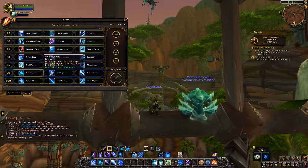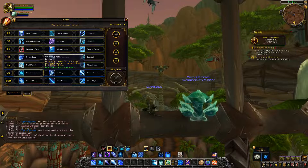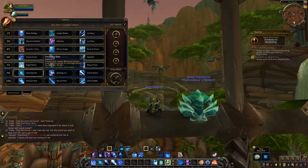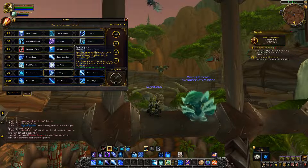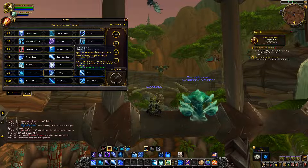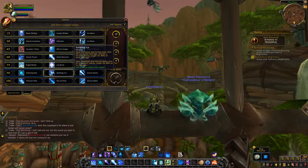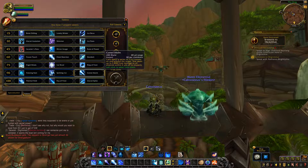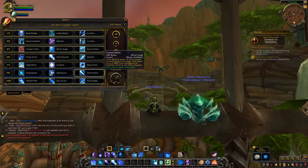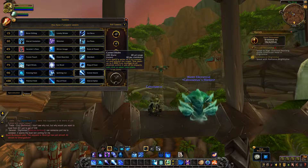Freezing Rain used to be an artifact trait but is now a talent with a slight change: Frozen Orb makes Blizzard instant cast (same as before), but now also increases its damage done by 35% for 12 seconds. Splitting Ice was moved down a few tiers and has a new second effect — your Ice Lance and Icicles deal 5% increased damage and hit a second nearby target for 80% damage (same as live), but now your Ebon Bolt and Glacial Spike also hit a second nearby target for 80% damage. Comet Storm was moved up a tier but is completely unchanged — 30 second cooldown, calls down 7 Icy Comets dealing Frost damage to all enemies within 6 yards of each impact.